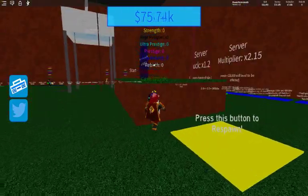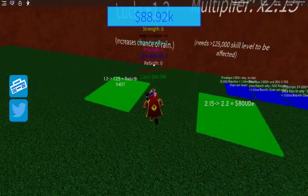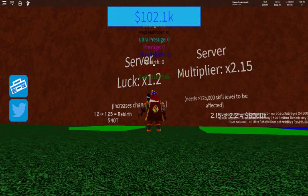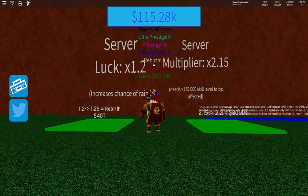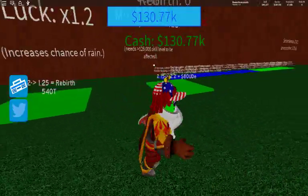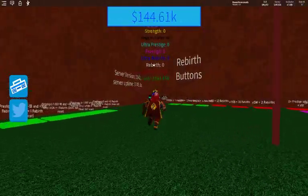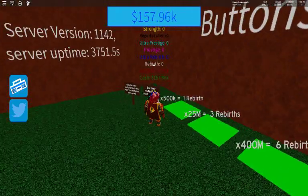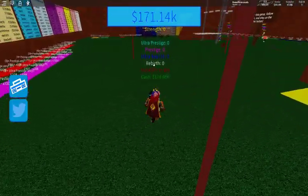Press this button to respond. Weird. What is it? 540 trillion? To what? Server multiplier? Two times? Server. Look — 1.2. I'm out of here, I don't know what this is. Where are the rebirth buttons? I guess they're here. When... so times 500,000 for one rebirth. Okay, that's kind of crazy. That's a lot of rebirth.